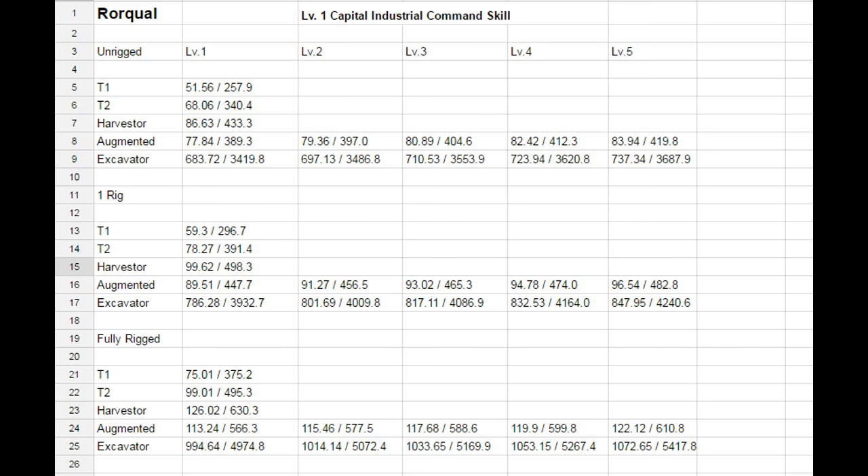With the industrial core activated on the fully rigged Roqual: Tech 1 yields 375.2, Tech 2 yields 495.3, Harvester yields 630.3, Augmented drone yields 566.3, and the Excavator yields 4,974.8 m³. At level 5, the Augmented drone reaches 610.8 and the Excavator reaches 5,417.8 m³.